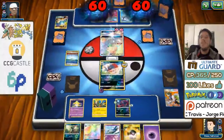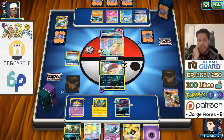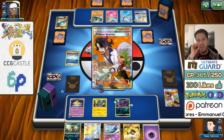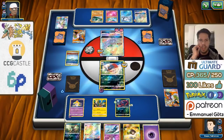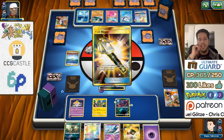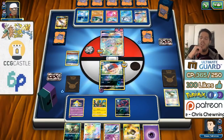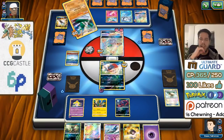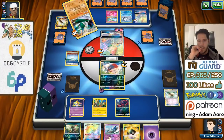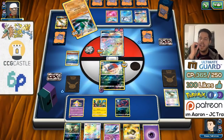I attach the Float Stone and use Rule of Evil, spreading 100 damage — essentially dealing 180 damage for a single energy. Another round of damage spread will leave Gardevoir in range of Shining Jirachi and leave the Lele in range of Necrozma's GX attack. Overall pretty good. The next turn is going to be a little bit awkward though.